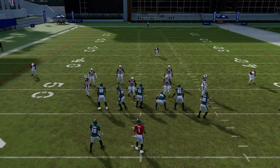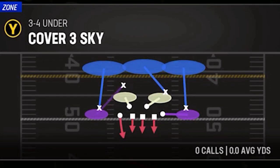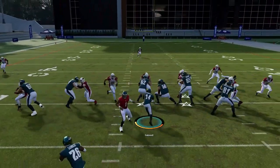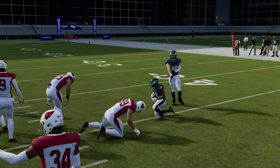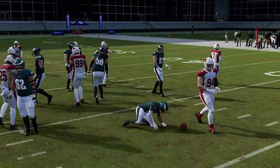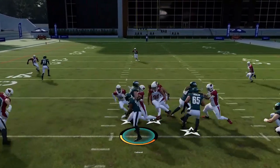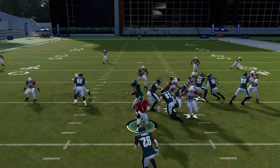Next up is the Fullback Dive. Make sure to put a running back at the fullback position — the faster the better. It's a good inside run and speed is going to get you to the hole quicker. This is probably the best inside run in the formation, especially if your opponent is spreading — most run plays from this formation are outside run plays toward the tight end, so this is a good opportunity to exploit that.